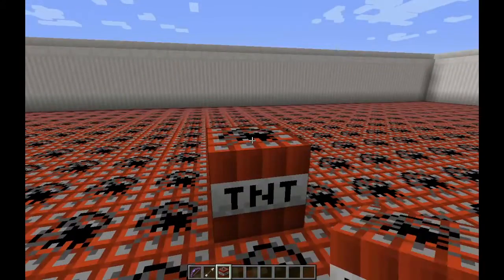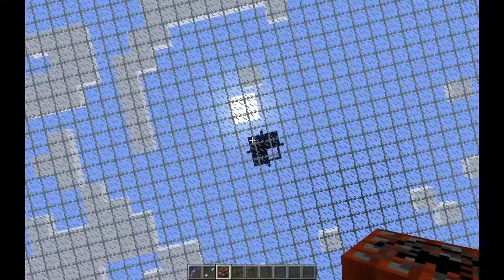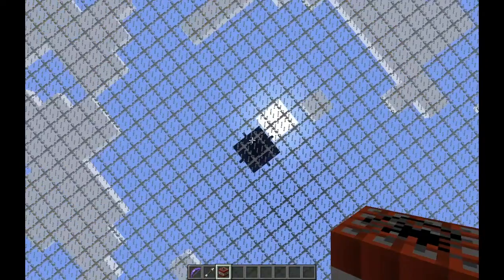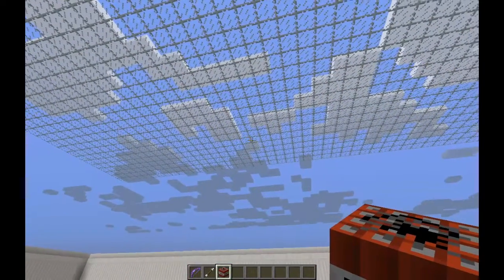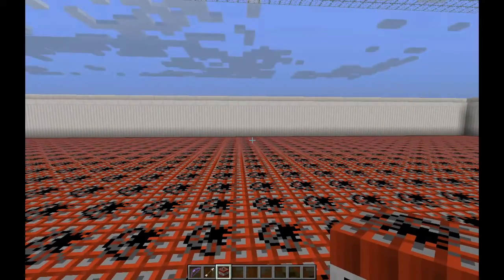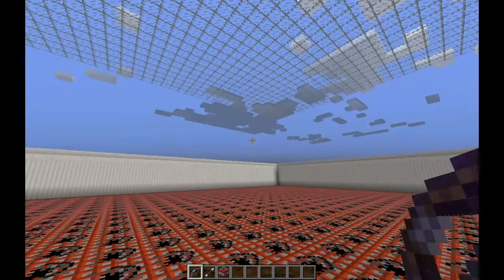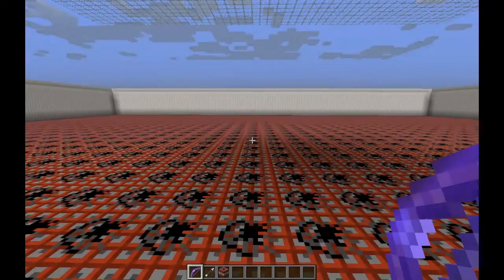You get two lives. The first time you die, you spawn up in this little area, and there's a button that will enable you to teleport back to your original area. Then after the second life, you teleport all the way back up there. That's basically it.